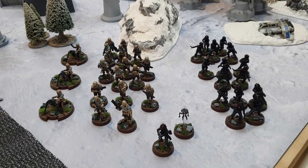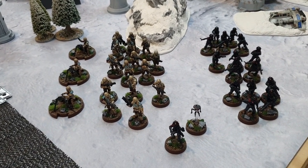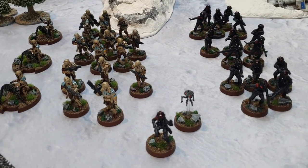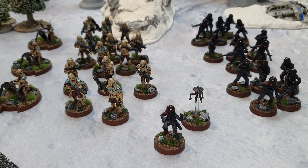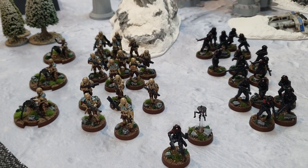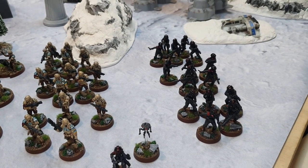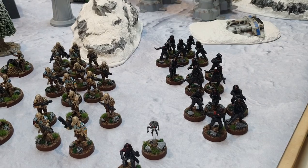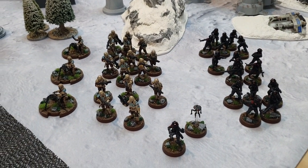Nick's back today and he has brought the list known as 333. It's led by Iden with Offensive Push and the Seeker Droid. He's got three units of Shore Troopers with the T-21B, three units of Mortars with no upgrades, and three units of Imperial Special Forces with the T-21 Special Forces Trooper and Offensive Push. It is 797 points and 10 activations.